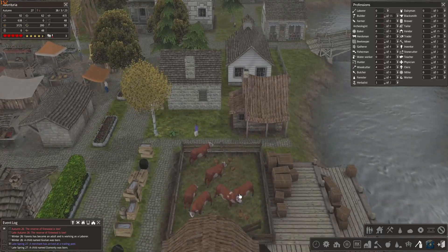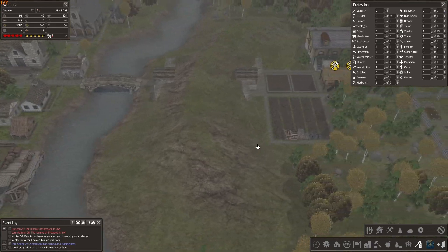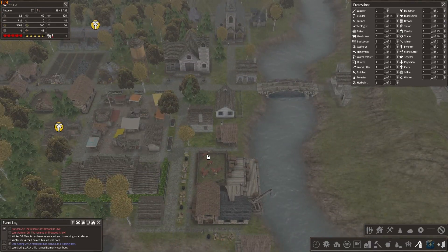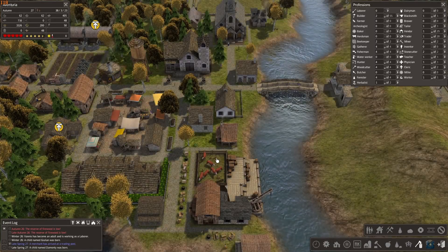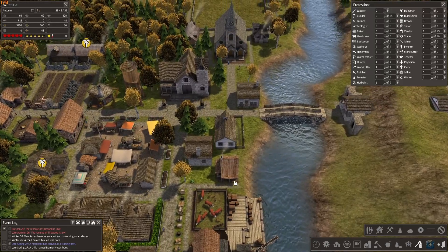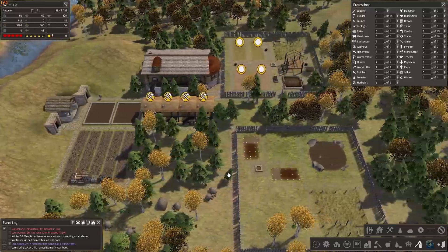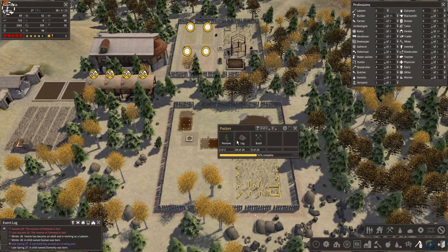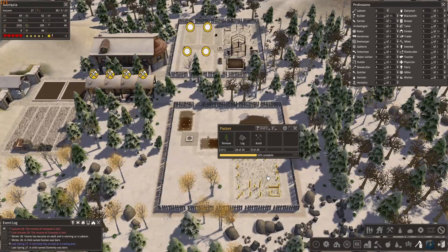I bought a couple of chickens and cows. A merchant arrived that had them. I think as long as they stay in here they basically don't need anything — they don't need anybody taking care of them, and I don't think they die off. Actually, I think if you keep them in the pastures with nobody working they're gonna slowly die off, but not sure.